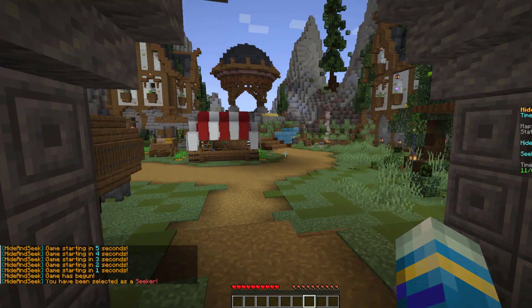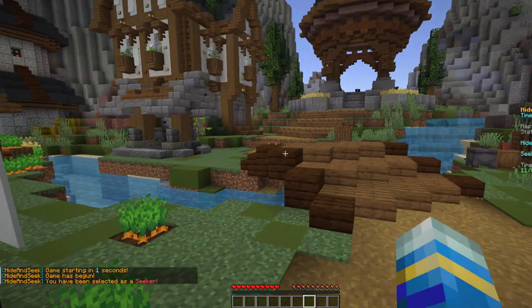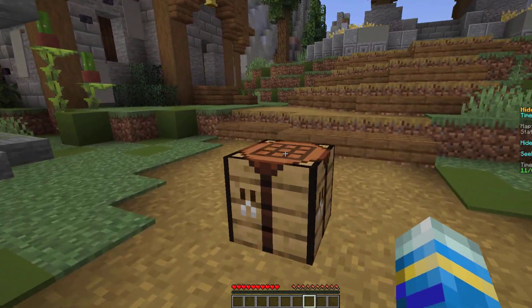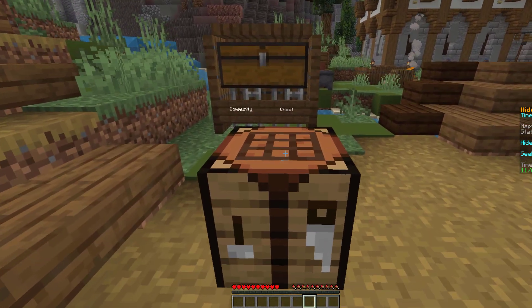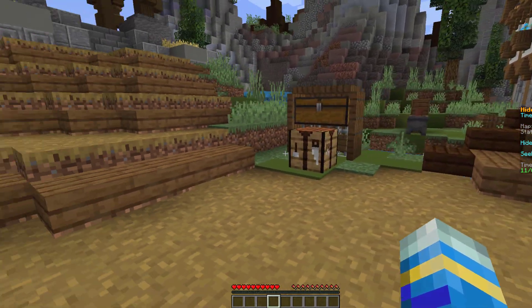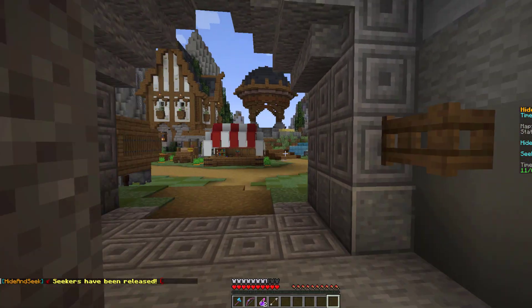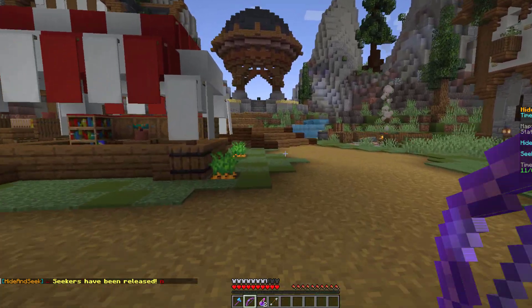I've been selected to be the Seeker, so I can start running around searching. Over here I don't believe this block was here earlier, so if I give it a little tap we can see it is in fact not a crafting bench — it is my other account. We still need to wait a few more seconds before seeking goes live, and there we go, we've been released and I've spawned to the playing spawn point.